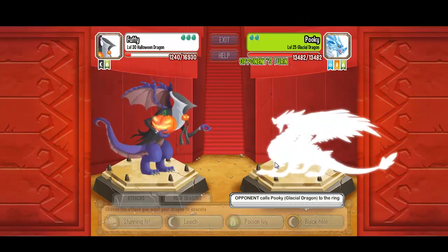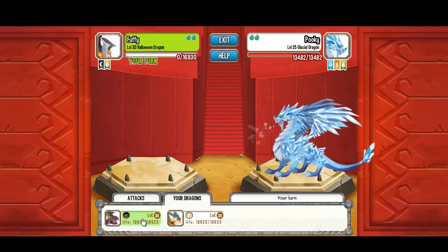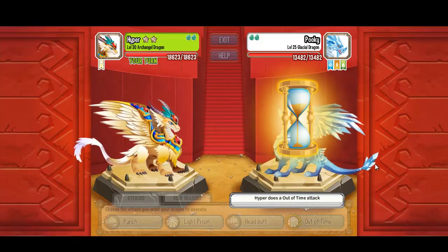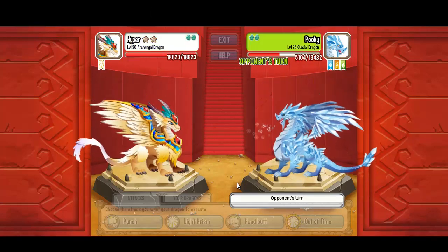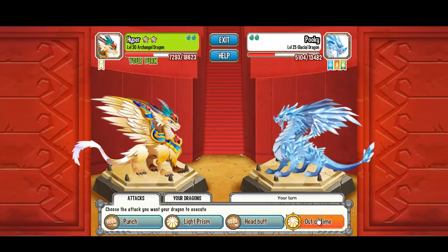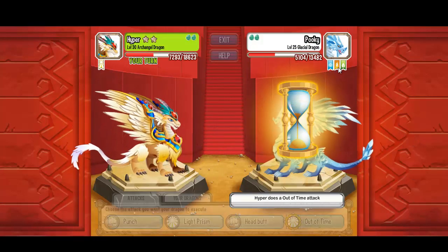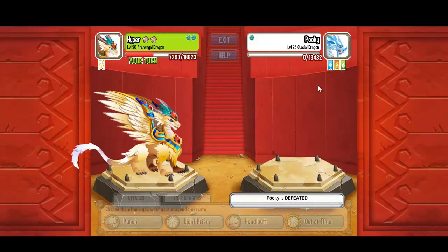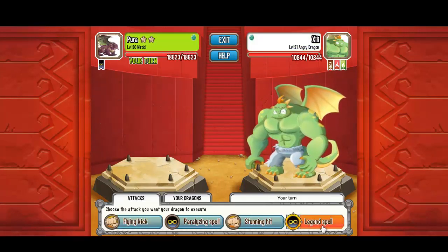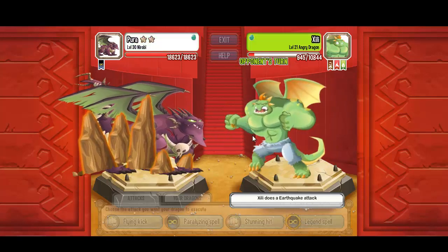Even though the Wind Dragon started the fight, we got critical damage. The Archangel Dragon out of time attack: 8,000 pretty good damage, then critical damage from the Glacial Dragon. Nairobi Dragon does 10k — we almost one-shot killed him.